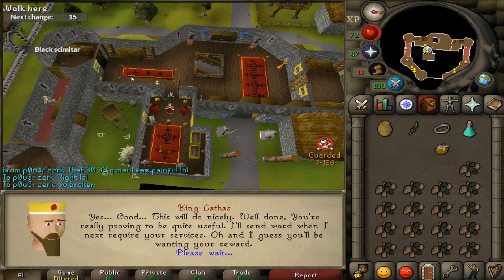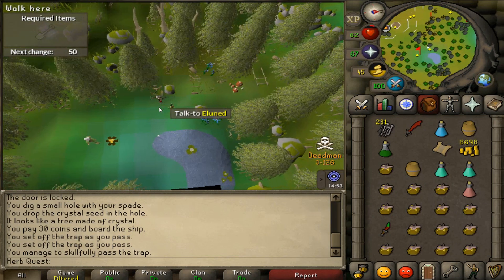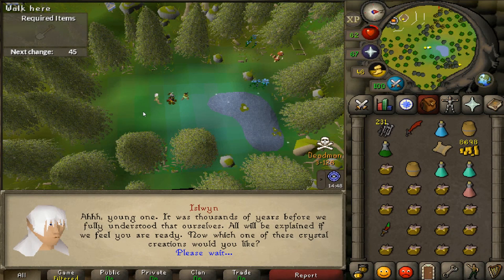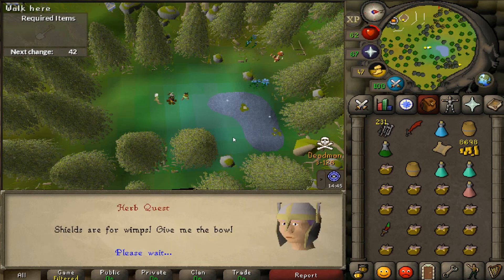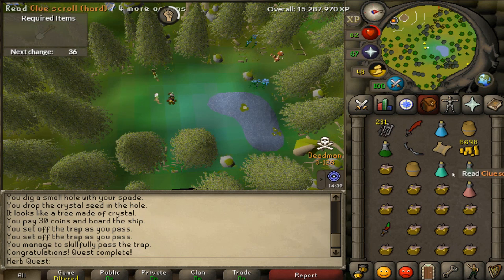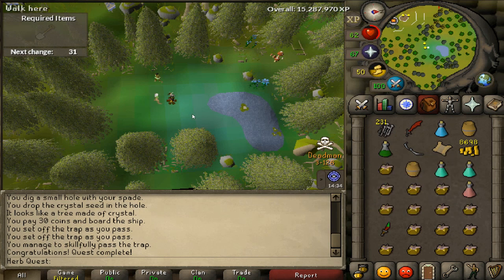And here we have another quest complete. Coming in with quest complete for the Roving Elves quest. Since the shield is unavailable in Dead Man, I'm getting the bow. Don't know where I'm going to finish off the last two charges just yet, but I might get the full crystal bow if I come across more money in the future. But for now, let's get on with Morning's End Part 1.